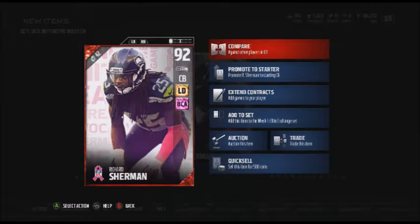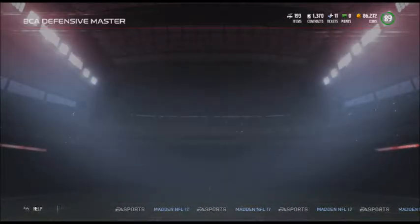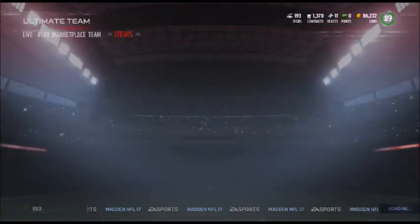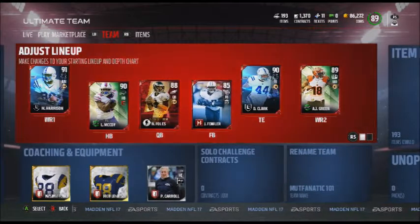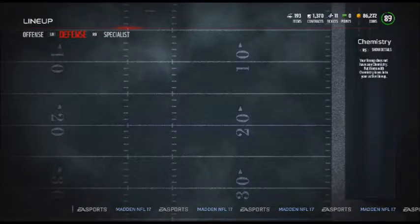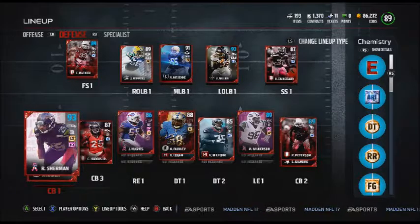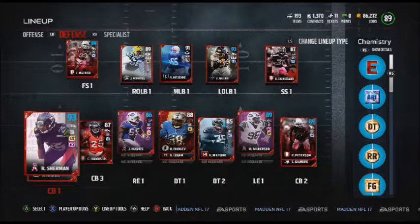Switching over had some benefits. Going ahead and promoting him to our starter brings us up to an 89 overall — very nice. We add a beast in Richard Sherman to our team. And actually, he goes up to a 93 overall because of the BCA chemistry boost — I totally forgot about that. Nice!